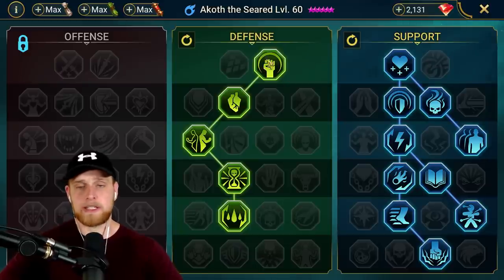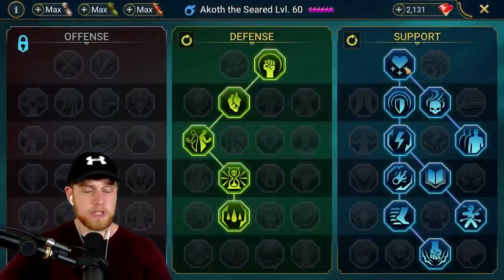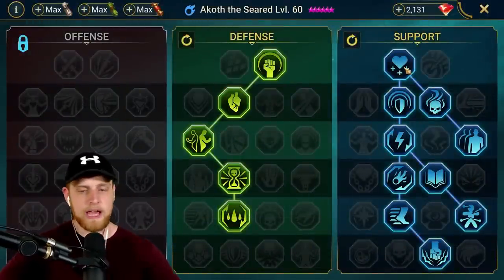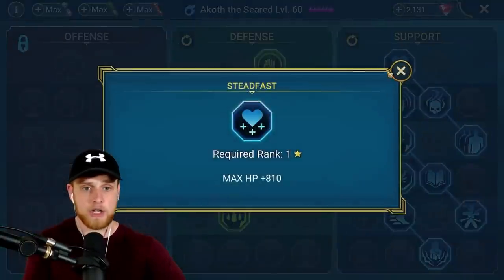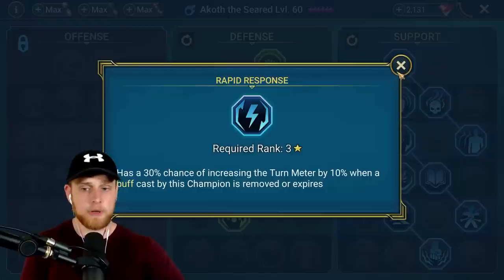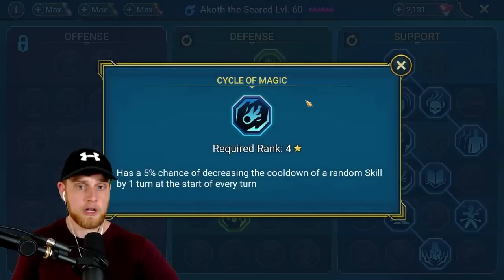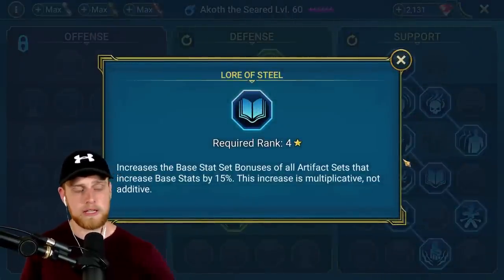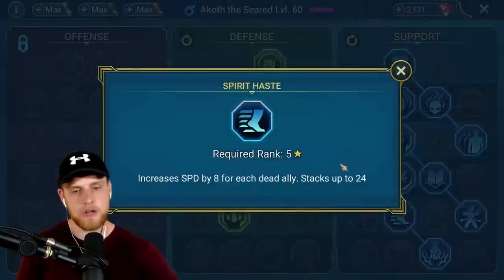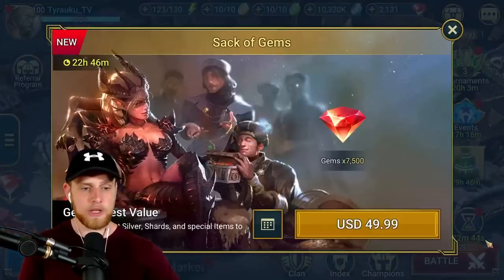For Akoth's masteries: if you have plenty of resistance from gear, don't worry about Defiant - just go Tough Skin. Shadow Heal is very nice and helps boost healing from Regeneration and Immortal. In the support tree, go Pinpoint Accuracy if you need more accuracy, or Steadfast if you have plenty. Turn meter boosting abilities help - Cycle of Magic keeps him cycling back to A2 and A3. Lore of Steel gives extra HP from Immortal sets. Oppressor is very important; Steadfast gives speed when allies die.